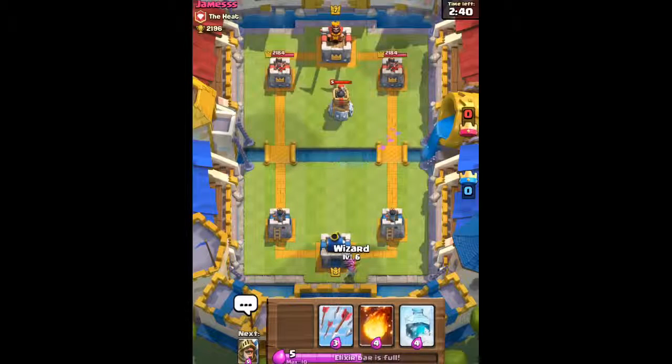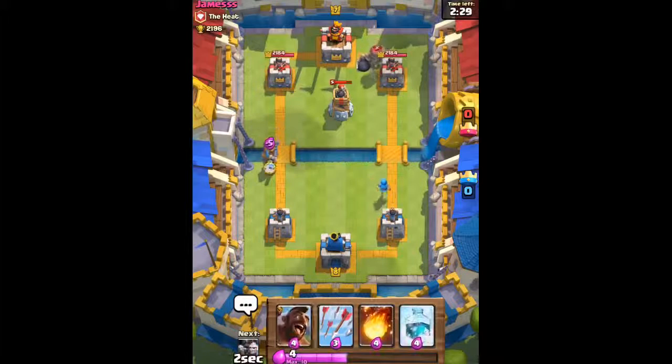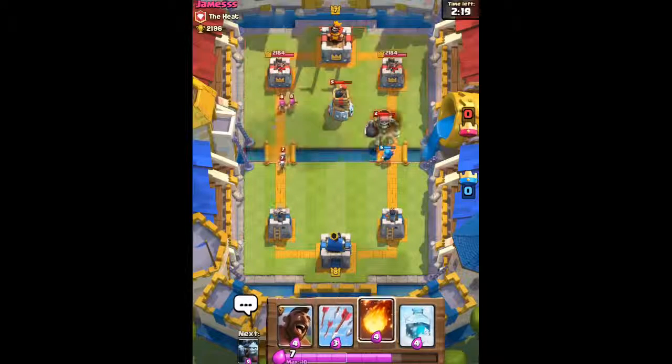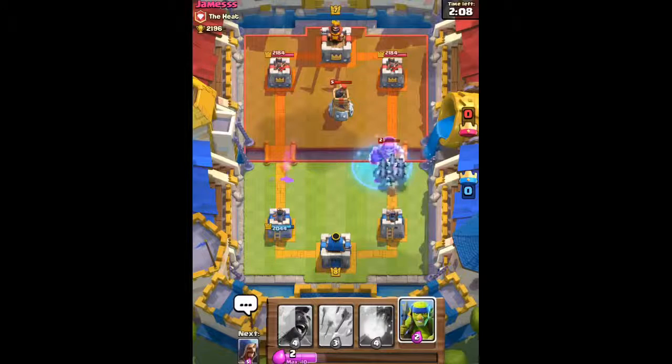He sends out a Giant Skeleton, so we're gonna send out our Prince from the other side. Unfortunately, he has a bunch of cards to stop my Prince — a very good combination with Skeletons and then Archers to remove our Prince.